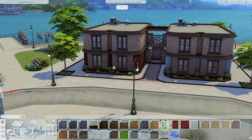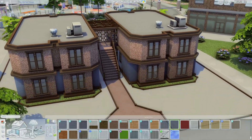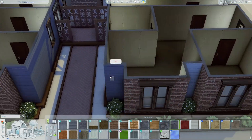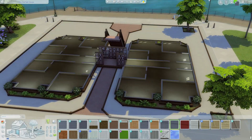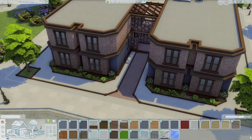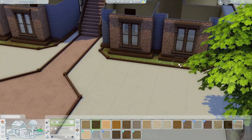I changed the wallpaper color to this darker blue. I felt like the lighter blue didn't match the darker wood - it matched but I wanted a more dark rustic vibe. So I went with a darker blue, because the lighter blue is definitely more of a light airy style. I went ahead and sped up the rest of the exterior because it's basically the same as the front.